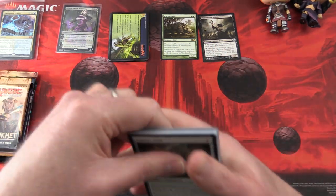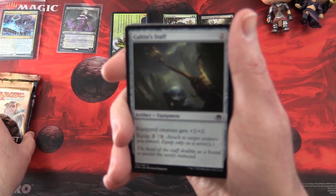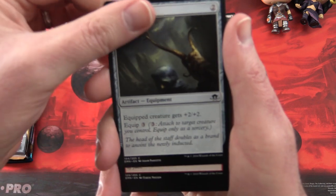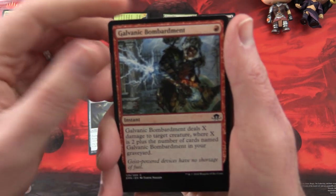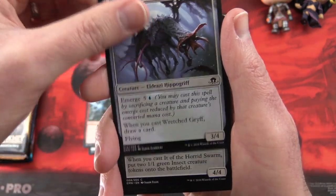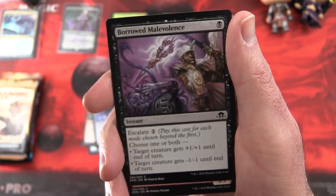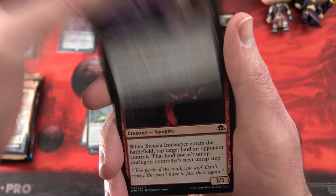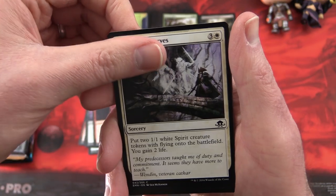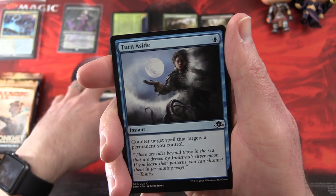Of these sets, which one is your favourite? I can probably guess most people are going to go with the one on the bottom. Next pack we have Cultist Staff, Galvanic Bombardment, Wretched Griff, It of the Horrid Swarm — an Eldrazi Insect, that's disturbing — Borrowed Malevolence, Stensia Innkeeper, Spectral Reserves. The cards seem a bit thicker. Turn Aside, Alchemist's Greeting.